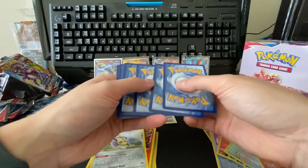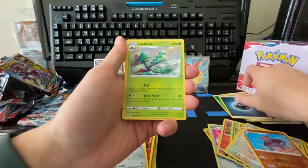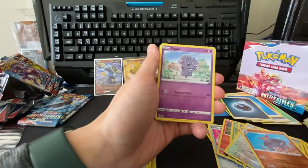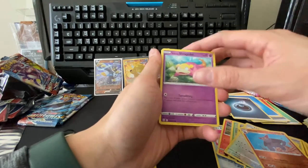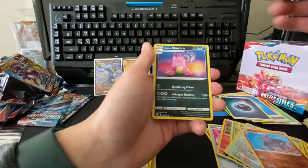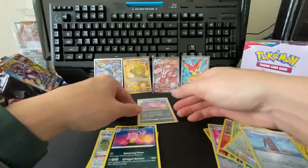Dark energy, cacturn, rapid strike energy, experience share, electabuzz, espur, timber, galarian slowpoke — looking for the reverse of this corpish — towers of water reverse, and a galarian slowbro. Last two.